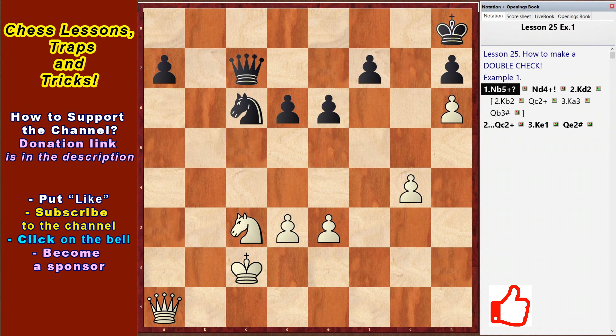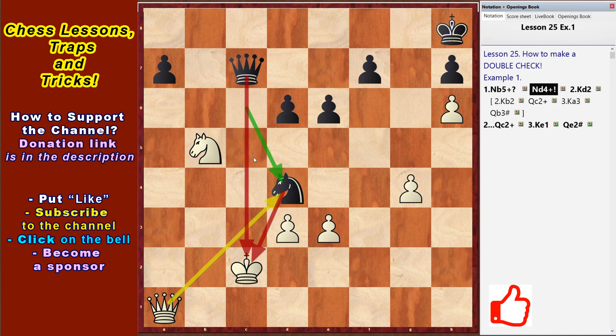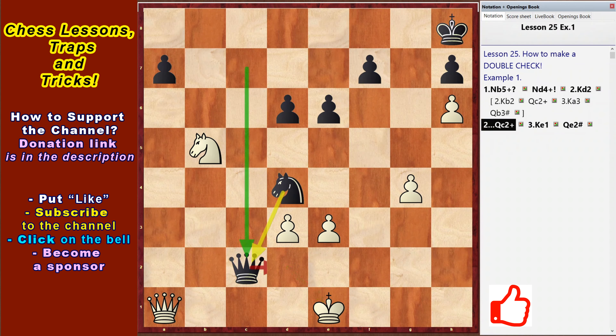Consider the position on the screen. White moved Nb5, attacking the Black King and the Black Queen. But after Nd4 double check, the knight defended the Black King from check. The White King is forced to retreat – Kd2, Qc2 check, Ke1, Qe2 checkmate.